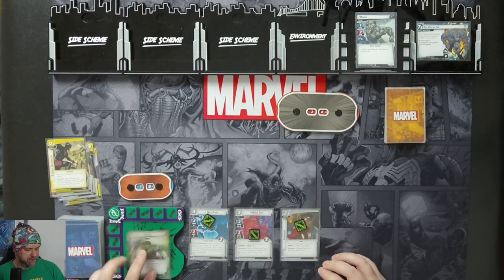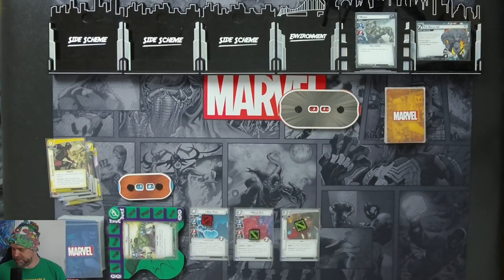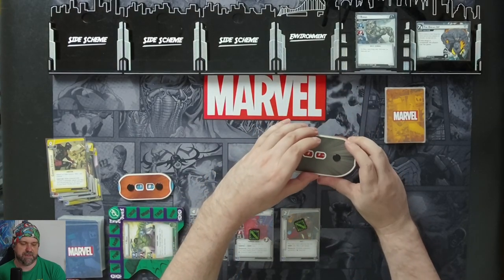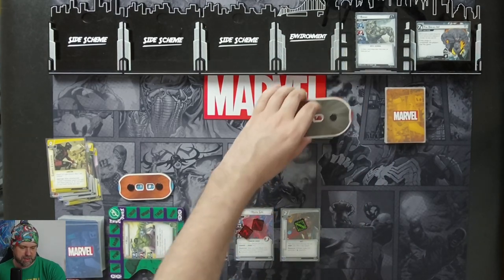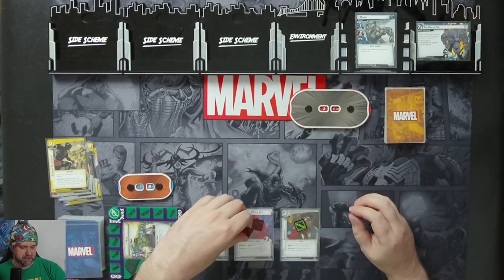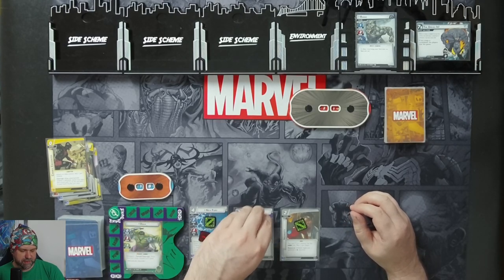Now we are going to flip up the Hulk. We're going to hit Rhino for three, taking him down to 25. Nick's going to hit him for two, taking him down to 23. Moon Girl will attack him for two, taking him down to 21. They'll take the consequence damage of one and two respectively. With that we'll ready up and drop our new hand.